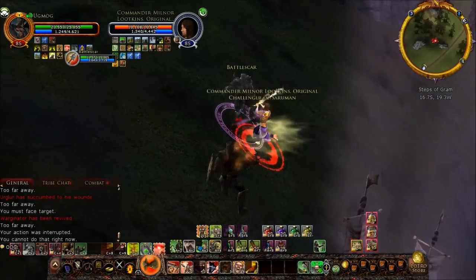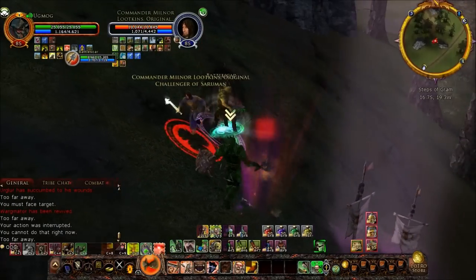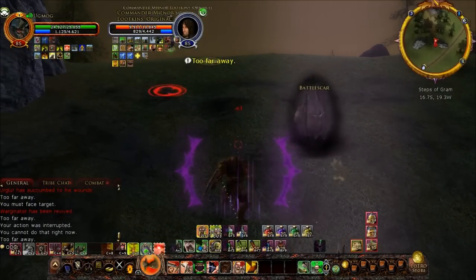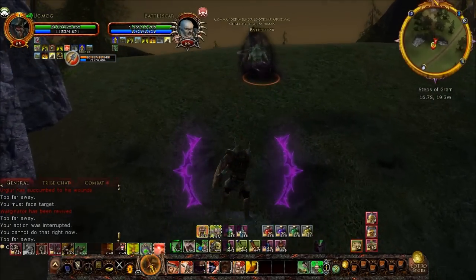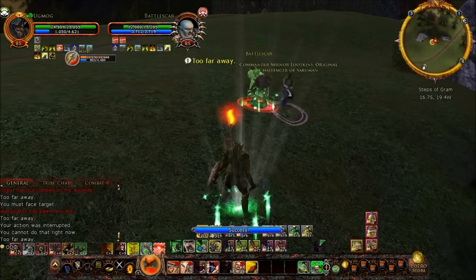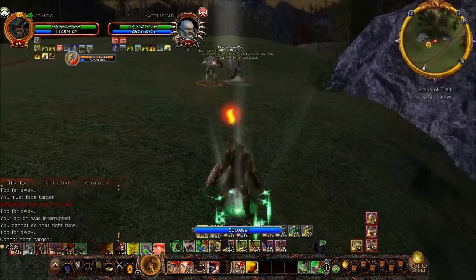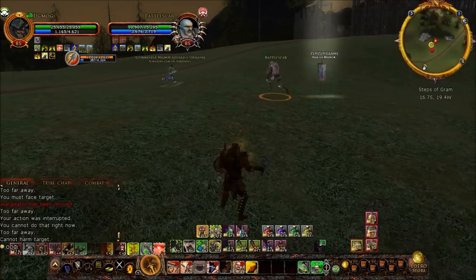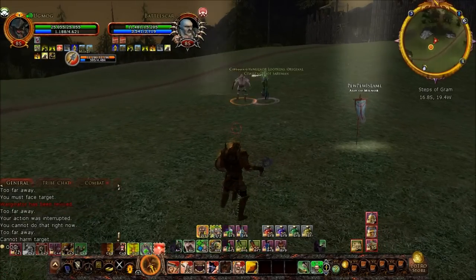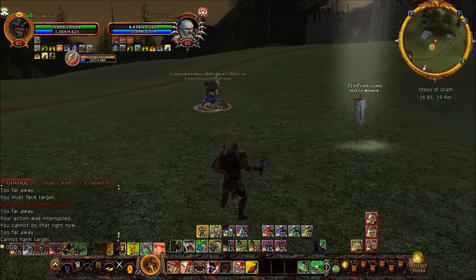But Battlescar, who is a rank 4 war leader, has jumped into the fray and Milnor wisely has chosen to go after Battlescar. It looks like he's targeting me, trying to figure out what exactly is going to go on. At this point I'm just going to see what happens — I'm just dropping into Commander Stance. I'll try to keep Battlescar healed up but I'm not going to participate any further than that, just going to see what develops. That's kind of the minor annoyance at having a 1v1 interrupted, which it would have gone on for quite a while longer yet, so I don't know how it would have ended ultimately if Battlescar had not jumped in.